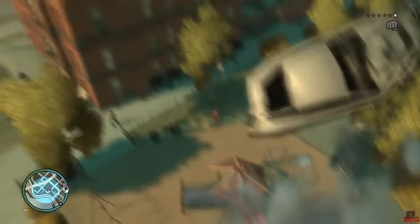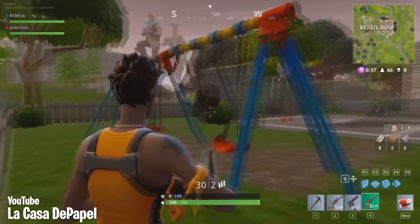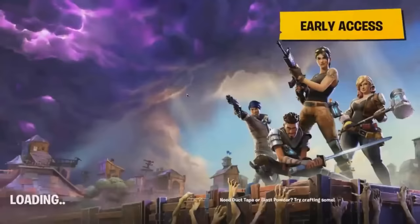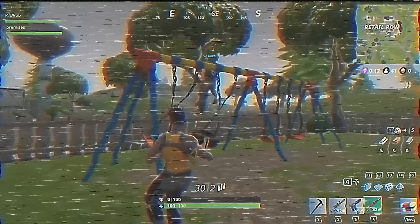If you remember the infamous GTA 4 swing set of death, then this glitch might be one you'd enjoy. Over in Retail Row, there was a working set of swings that actually had physics, and very quickly this became a problem. And not because you could ride them, but because of what happened if you did — players actually got banned for using them. Now that is one way to get banned.